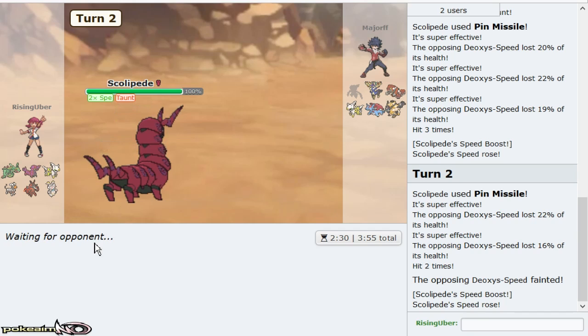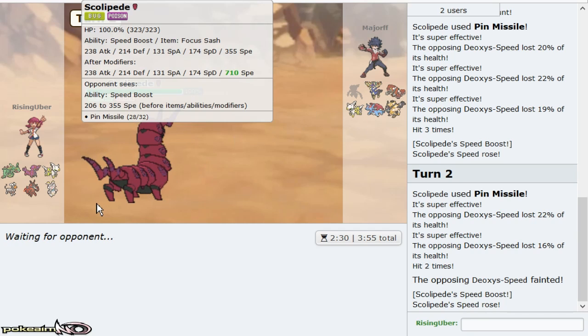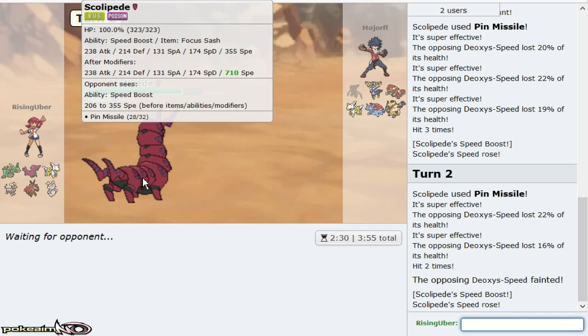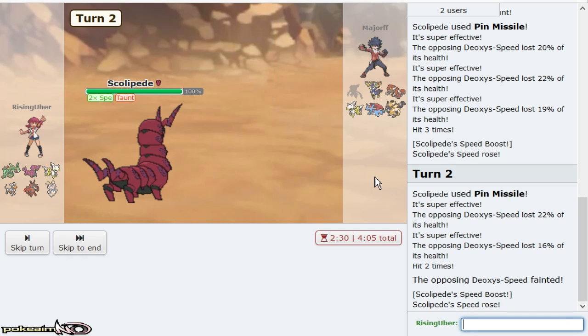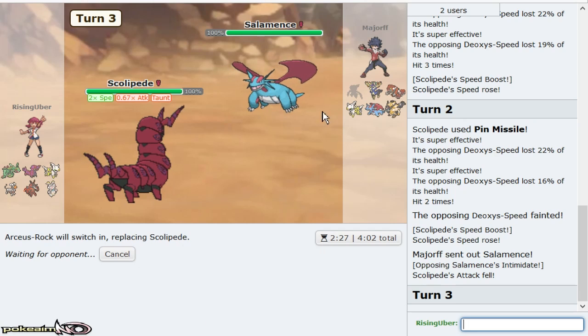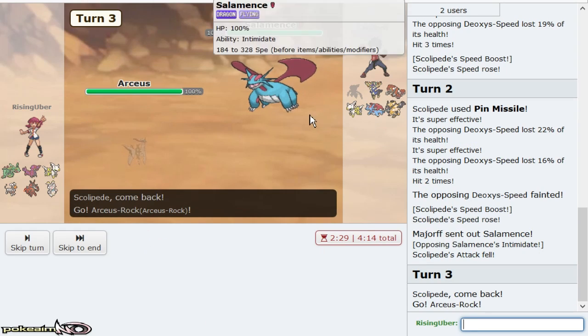Beautiful. So we prevent any Hazards, which is amazing. However, he still does have a Salamence. Still does have a Salamence, Xerneas, all that stuff. Very many turns. As you can see, I have a Mega Houndoom by the way. Oh, there's Mence. Hard Arceus is my only play.